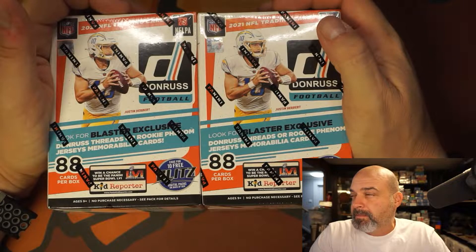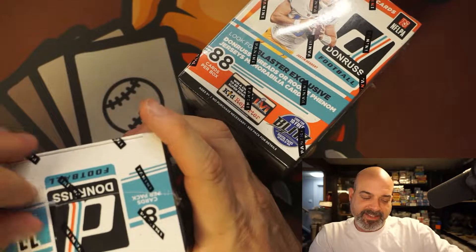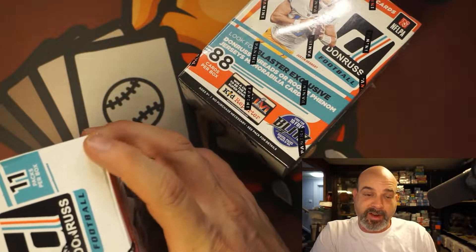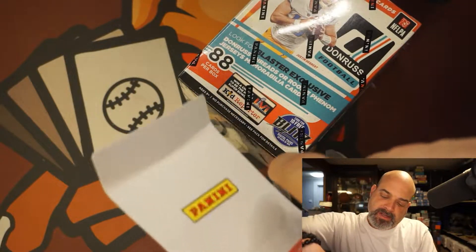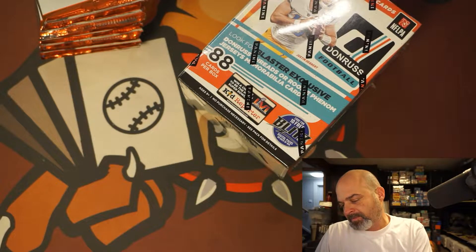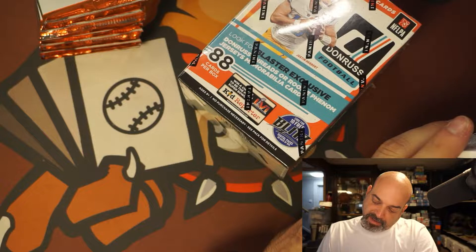Donruss — not the biggest fan of Donruss, same with Score — but this is kind of an 'I'll take whatever I can get' situation. This is the first set that's not the draft pick, so these are players in their uniforms. There's optic rated rookies, hollows, parallels, blaster exclusives, Donruss threads, and rookie phenom jersey memorabilia cards.